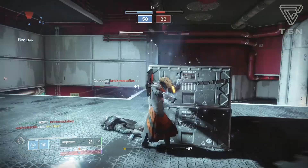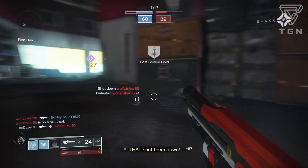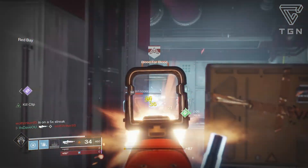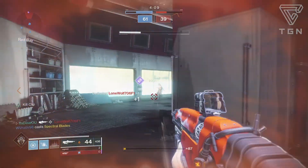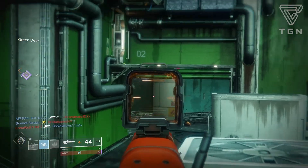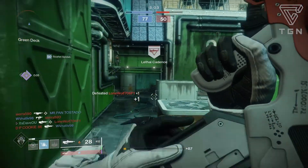Magazine wise I went with Tactical Mag over Extended Mag for the increase to stability, reload speed, and magazine size. Tactical Mag is a really solid perk in general. I don't usually use Extended Mag in PvP unless the weapon has something like Outlaw on it. Other good options would be Steady Rounds and Flared Mag to keep that stability up.